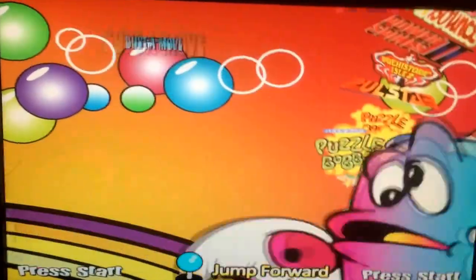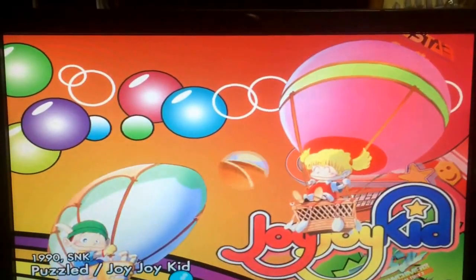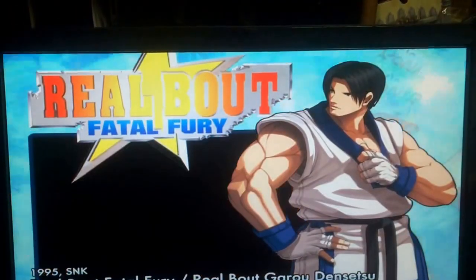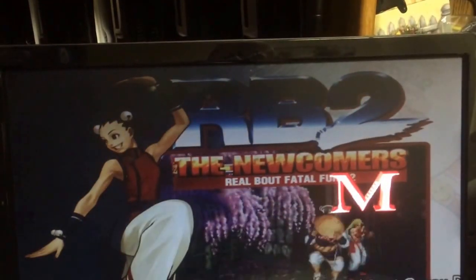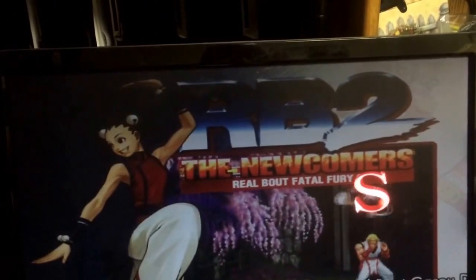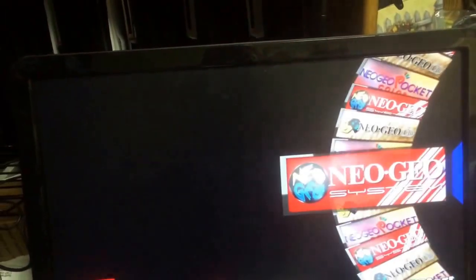So that kind of gives you an idea of how it's laid out. Basically, the wheel has the different emulators — the three different Neo Geo emulators — and then all the games are inside. You can go in and out of the games. You can go left and right on your joystick to go into the different letters, and you can back out into another emulator if you want.